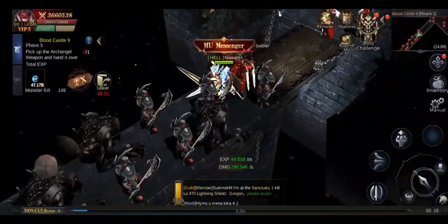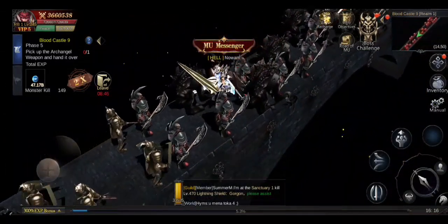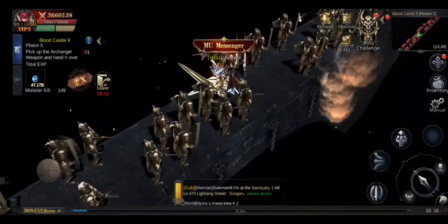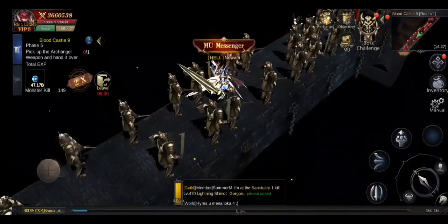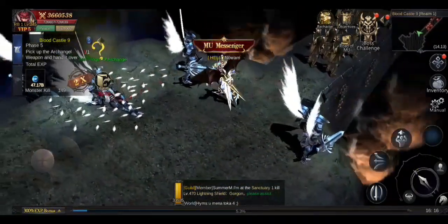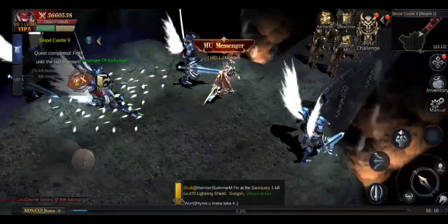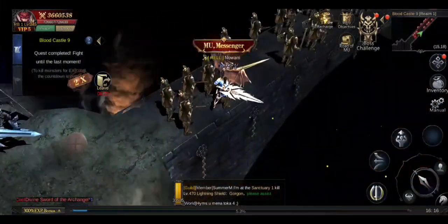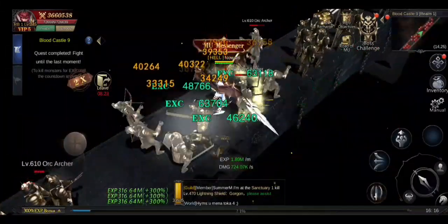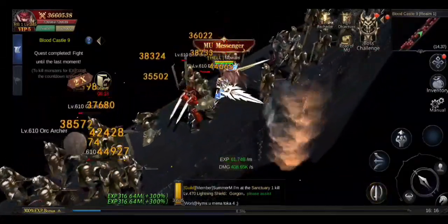Usually I twist and slash back so I can kill more monsters, but I think it's more efficient like this. It's important to know: in the beginning I waited because in normal mode when you turn in the sword it ends the event. Here it's not the case — you turn it in and it prompts you to keep on killing till the last second.